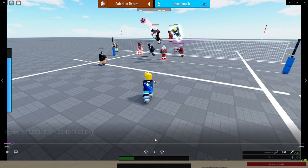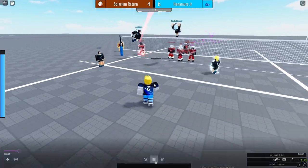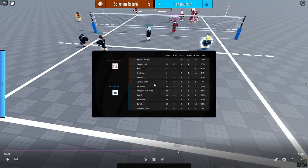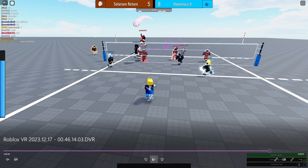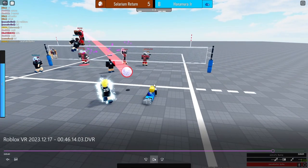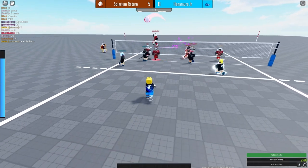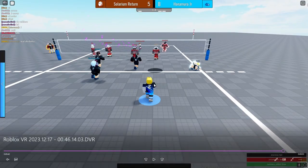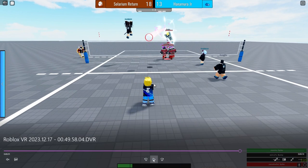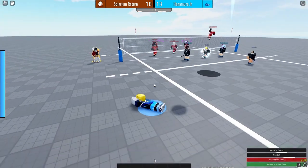Here's an example of how diving works for a libero. Liberos are pretty unique — when they dive, the ball goes forward and higher than a normal dive. That's a V1 spiker hit. I see where the ball is going to land, press Q, and it goes forward.